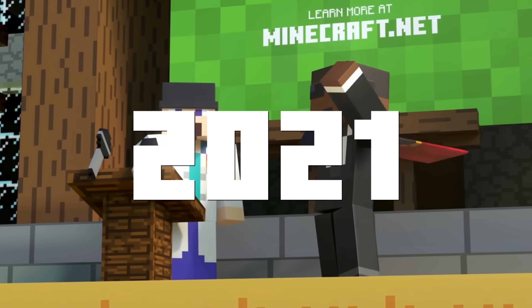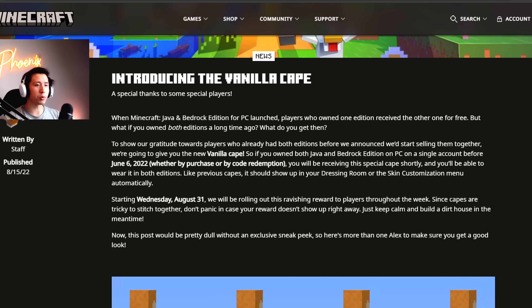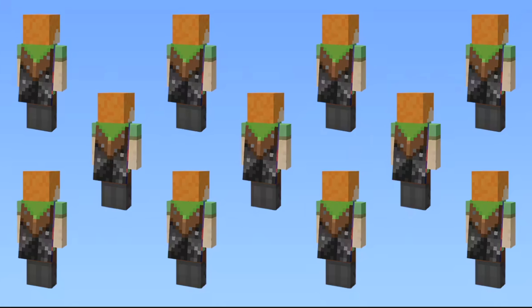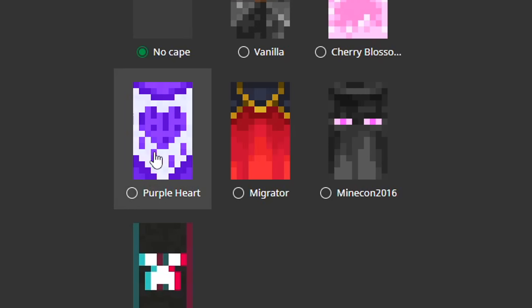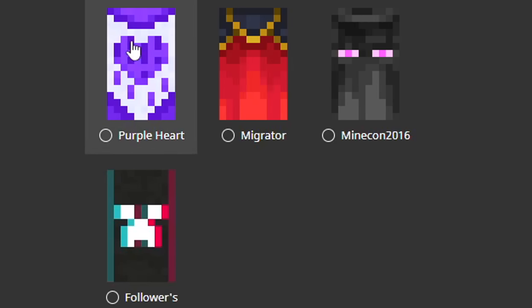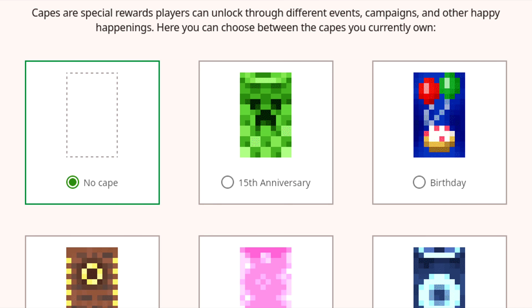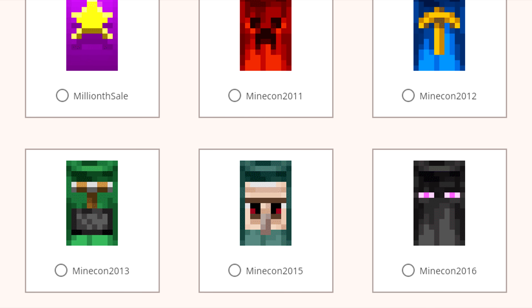The Migrator cape came out in 2021 with the account migration, so this is almost a forced cape for most people. The Vanilla cape was a year later, given to most people who had both editions of the game before Mojang decided to sell them together - it's an ordinary cape, nothing particularly ravishing about it. The Cherry Blossom cape was for Minecraft Live last year. The Purple Heart cape was the Twitch cape from a couple months ago where you needed to subscribe to a Twitch user - a fantastic cross-promotion for streamers. The Followers cape was also very similar, but there's a clear devaluing of capes, though that's not really the point I'm trying to make.